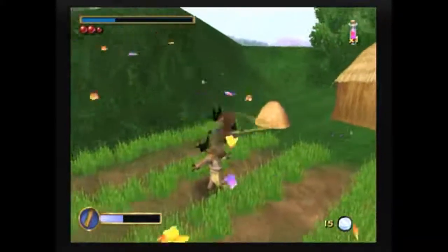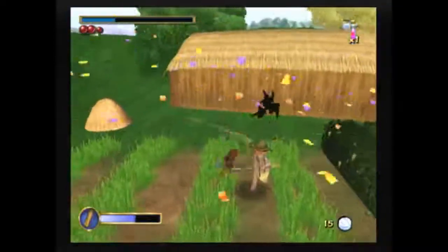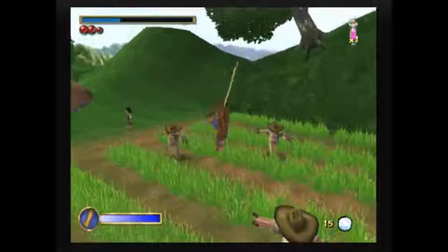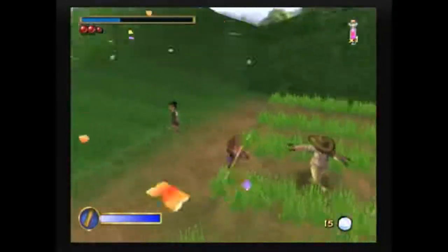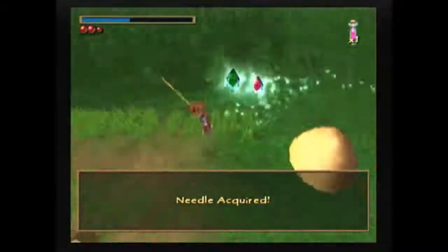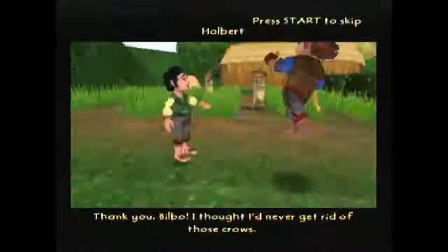Once you're done with the berry patch, you obviously want to head over and scare all these crows away from the scarecrows. That's one of the quests, although the quest itself doesn't trigger until you go back and talk to this guy. But before we do that, we actually want to jump behind this haystack real quick, grab this needle, and then head back to this guy and talk to him.